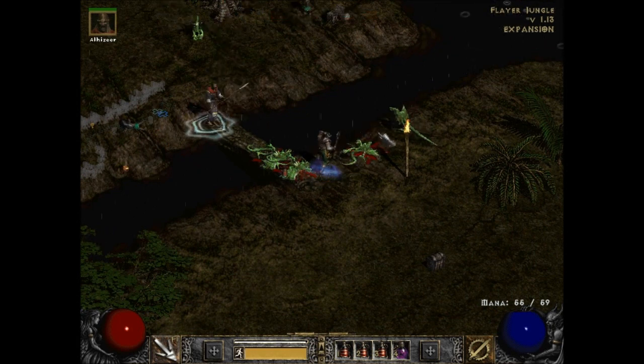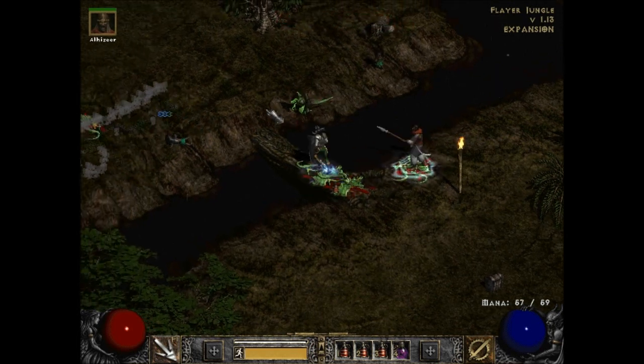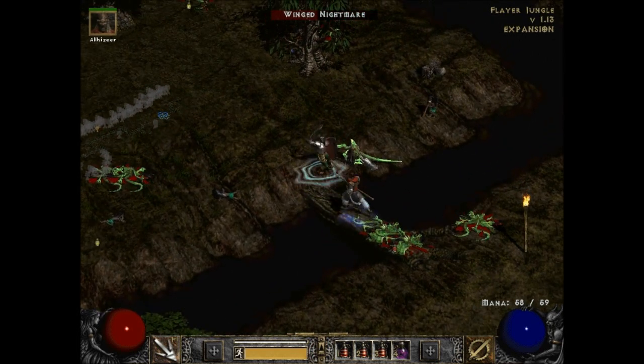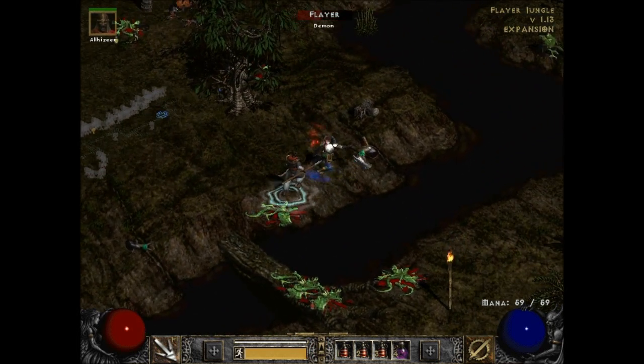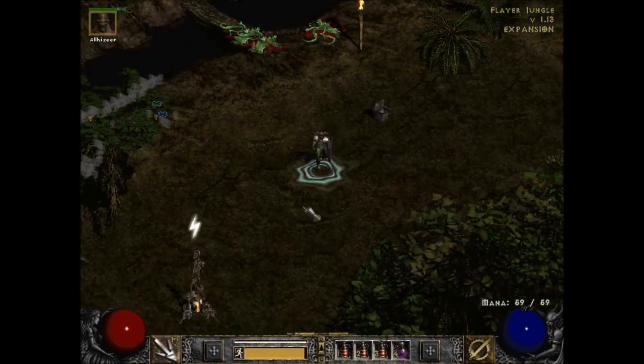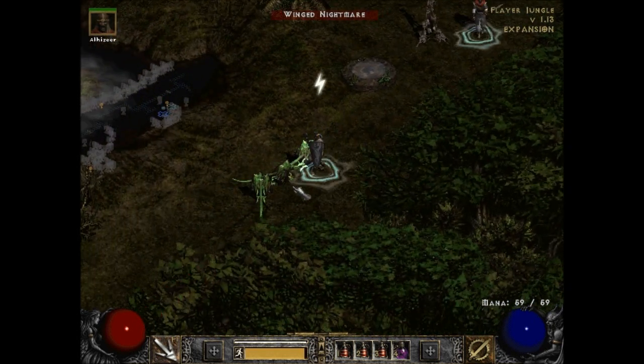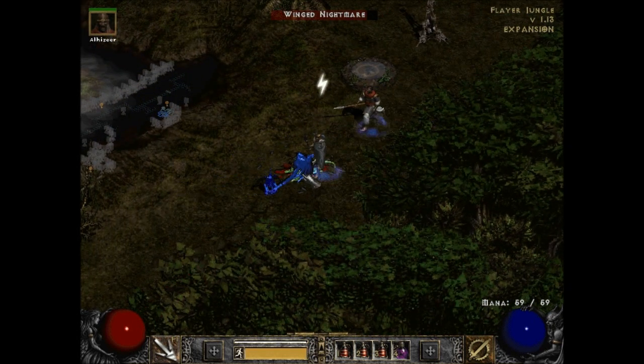Everything just wants to fly away, nothing wants to fight me. Going around and killing things — he moved! Damn you winged nightmare, why don't you stay in place when my Blessed Hammer swings around to kill you? All right.